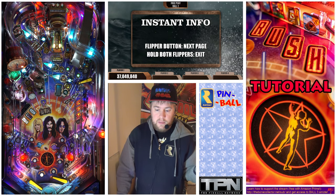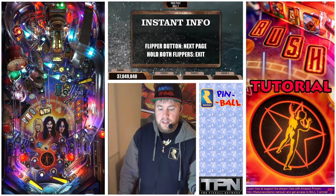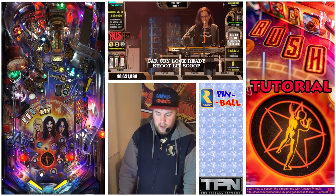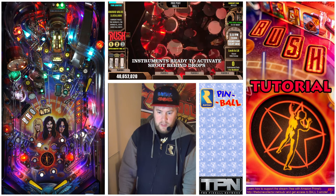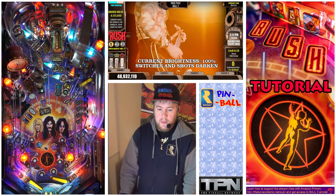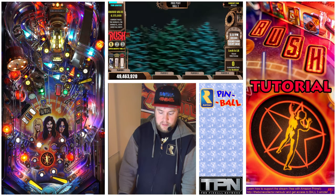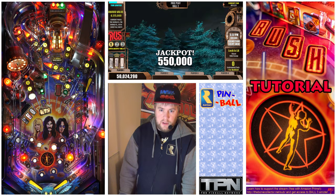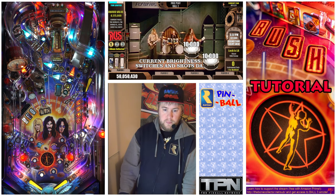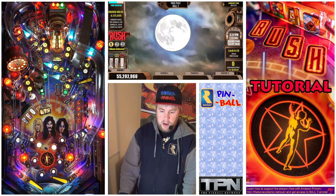I stacked a multiball. You'll actually notice the right ramp — since it has the rainbow — my jackpot was 500,000, 550,000. So I expect my next shot, my right ramp, would be 600,000 times two. Boom — 1.2 million. That just shows you kind of how the shot multipliers work.